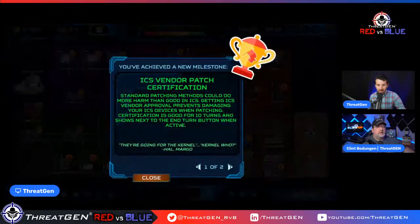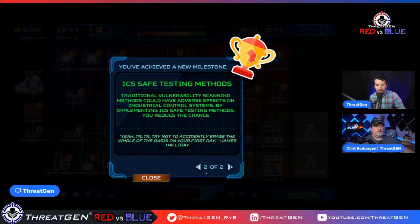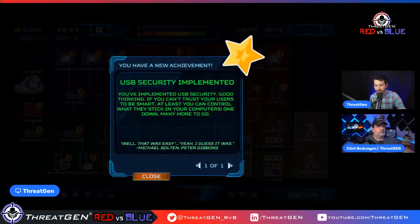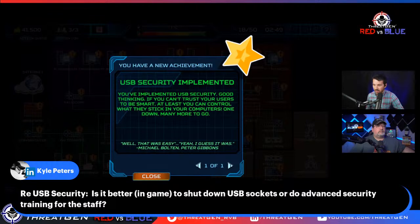We've done vendor patch certification, which means we can now patch those OT devices without bricking them, and we can test them to find vulnerabilities. I intelligently chose both at the same time because if you get one without the other it's useless — you need both for them to have value. We've also implemented USB security on the engineering workstation.